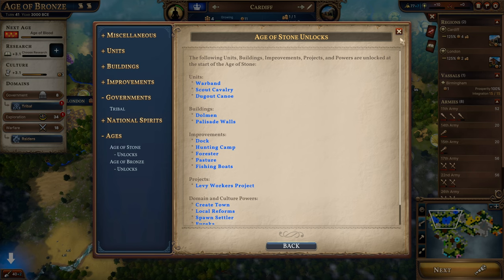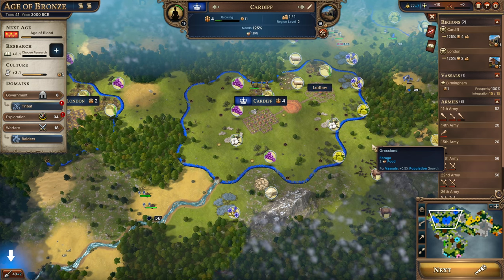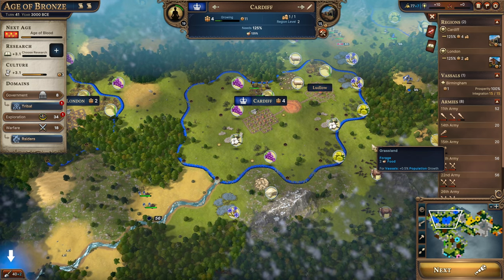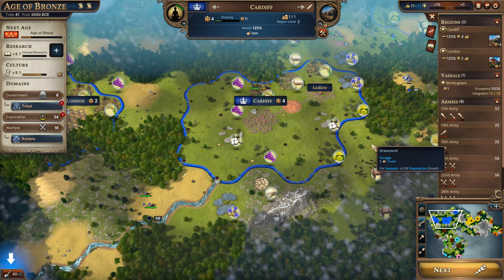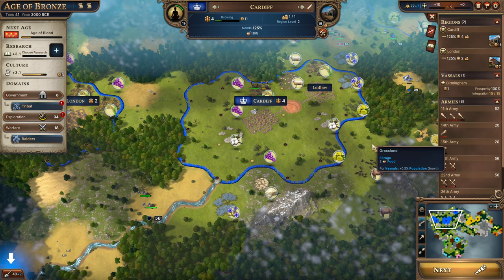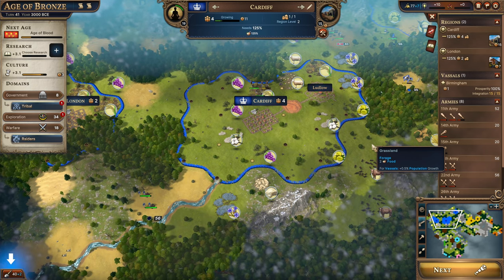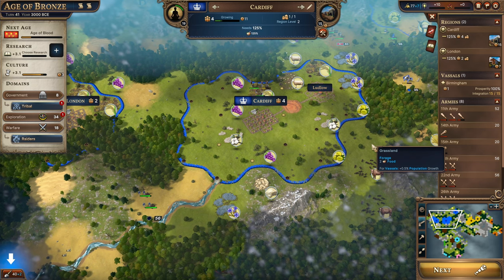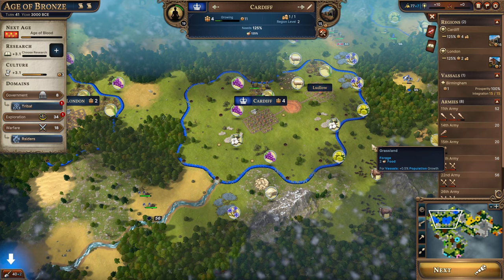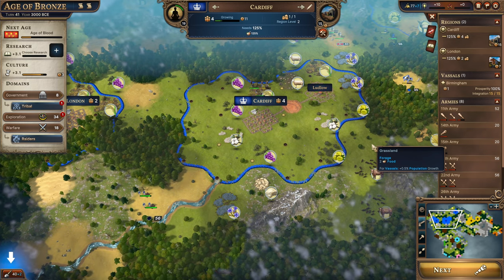I do disagree with not showing information about things you haven't researched, because people will just seek out that information outside of the game. One of the games I could give as an example of really well-presented information is Against the Storm. Huge shout-out to Against the Storm — I'm sure many of you have played it. It's a great game, not quite the same genre, but all the information you need is presented really well in that game. And by the way, Against the Storm is made by Polish developers. Polish developers, best developers, in my totally unbiased opinion.